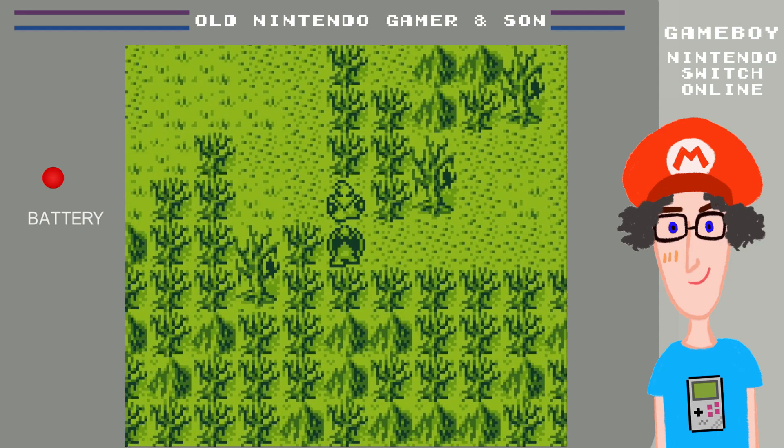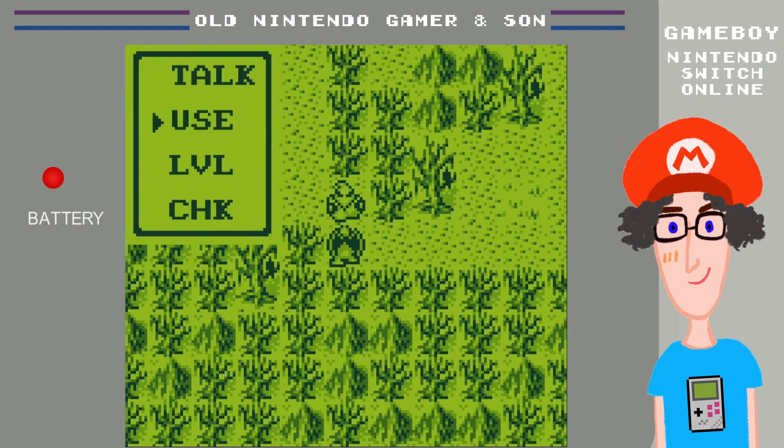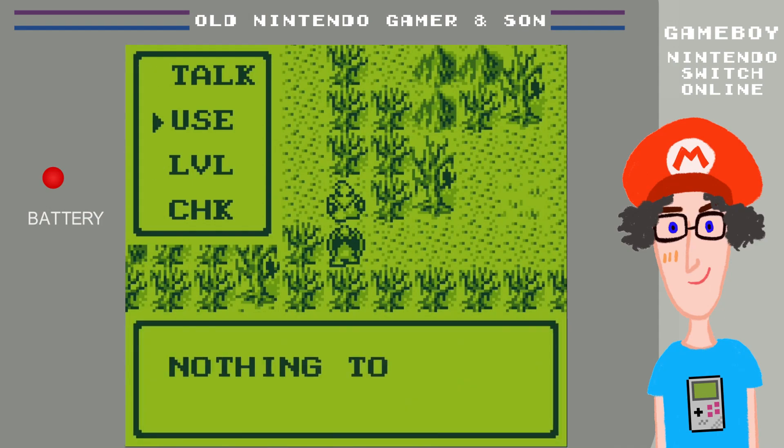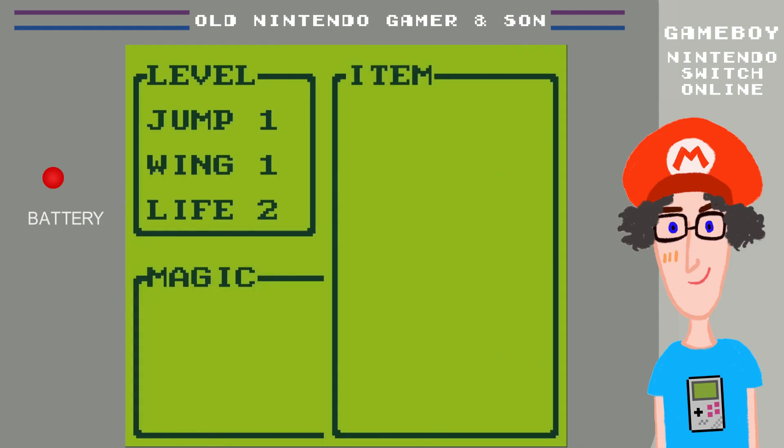Who are you? He looks like he's completely blocking me — he is blocking my path. But you can do these four things: you can Talk, you can Use — nothing to use — and then you get kicked out for some reason. Level — this is the only place you can check what items you're holding, what magic you've got, your jump level, wing power, and your life. You can upgrade all those three things.